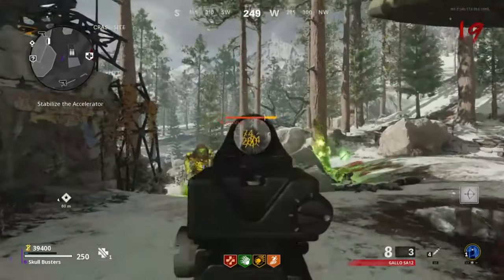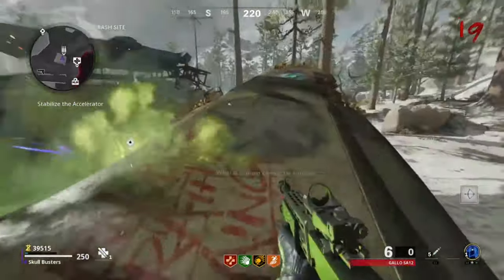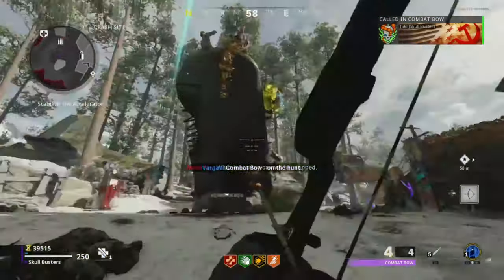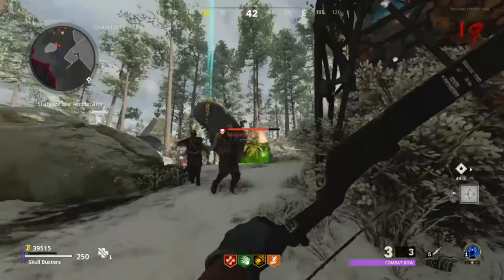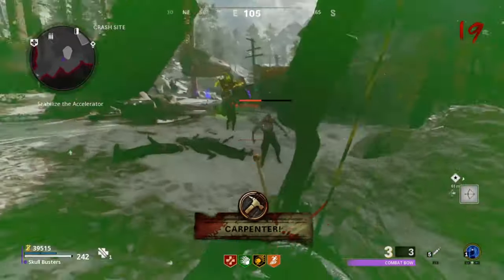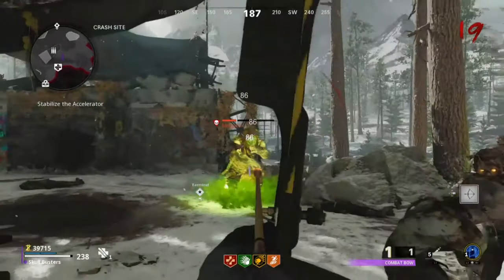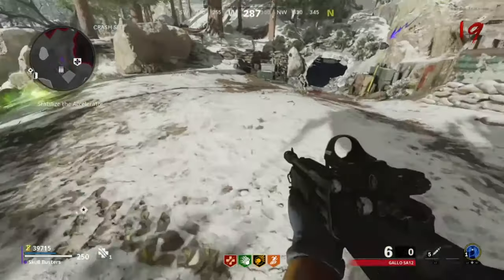I've got a few zombies left and the big guy himself on round 19. The best way to get rid of him is using the bow and arrow and all the scorestreaks. I missed that one — okay, I'm pretty useless. Missed it — there we go. He's now immune, so he is splitting.